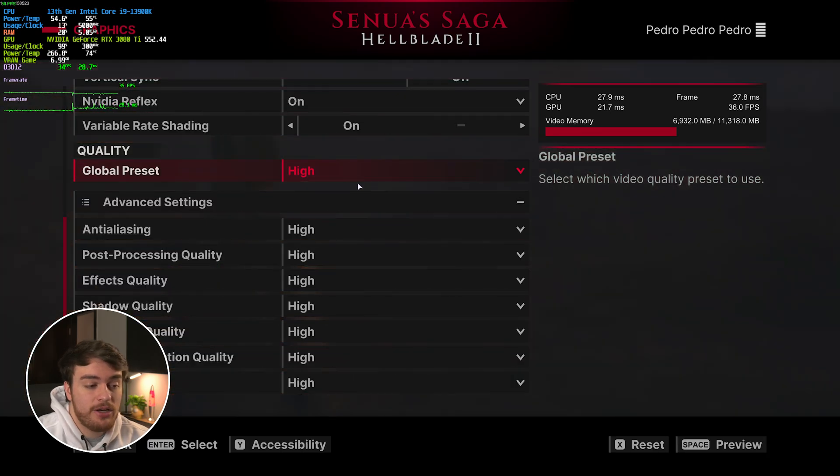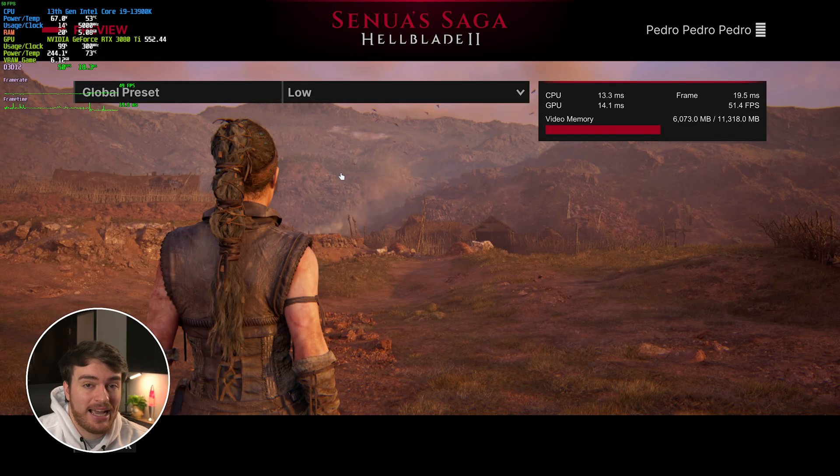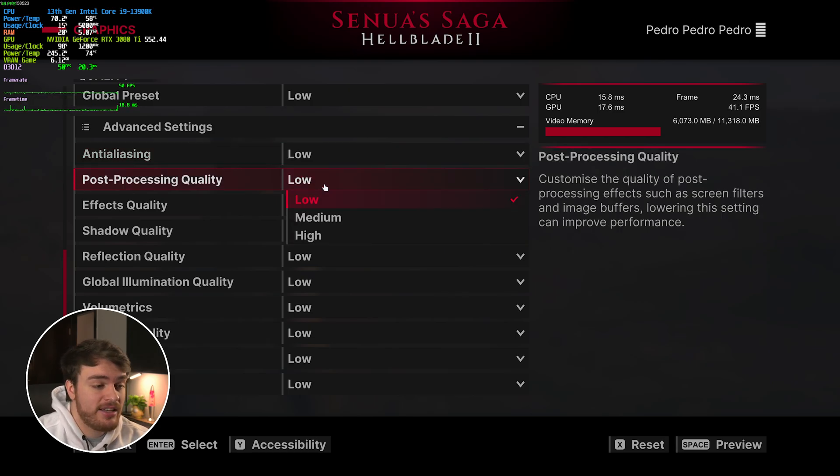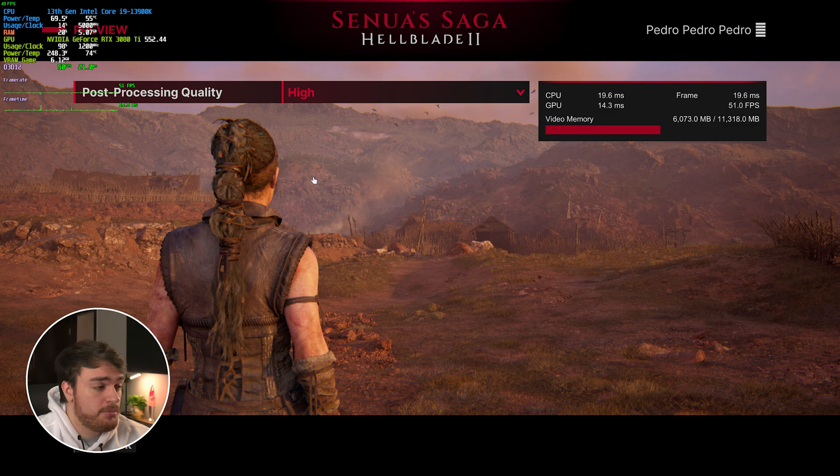Scrolling down to the individual graphics options, let's start on Low and work our way up to see what has the biggest performance impact. From 51 frames, changing anti-aliasing from Low to High has almost no effect on fps — the only impact is visual. If you're using any kind of upscaling, aliasing goes away pretty much automatically through the upscaling process anyway, so I'd probably leave anti-aliasing on Low and rely on upscaling. Post-processing takes us from 51 to still 50.